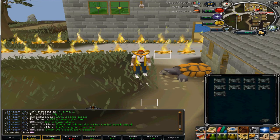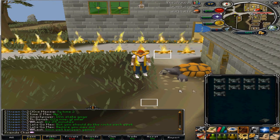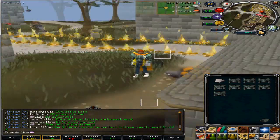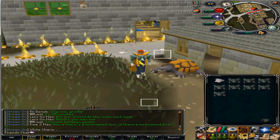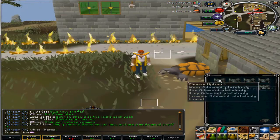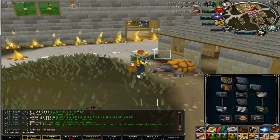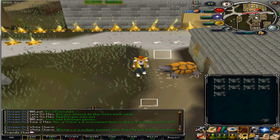Welcome to a new Race to Max video. There's something stupid I just noticed: when you wear your adamant plate body, I can't even see my fury amulet. I put the plate body on and my fury disappears. If I remove it, nothing happens. Pretty stupid — good job Jagex.